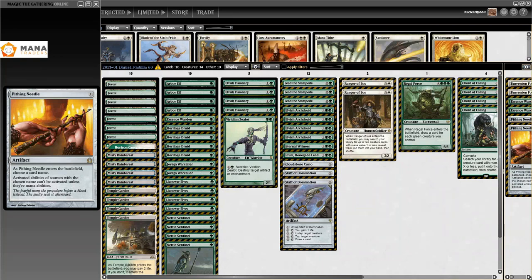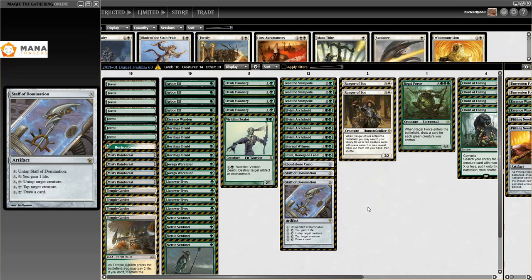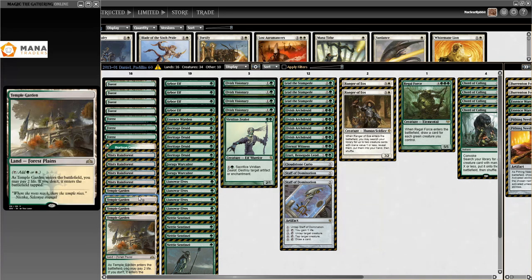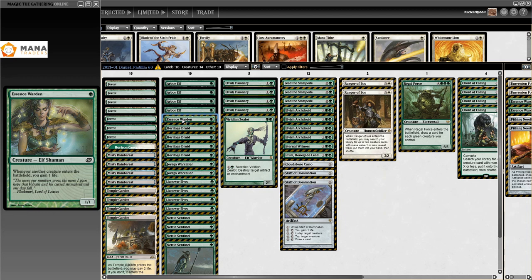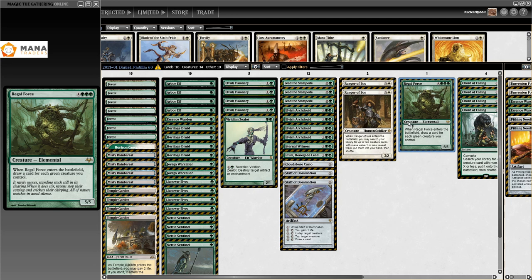Moving along to 2013, we have Daniel Pedelia's list from April 13th, 2013 — I couldn't find anything for 2012, there just wasn't much going on for this archetype. This is the first list where I found someone splashing white. We see four Temple Garden and one Essence Warden. What we splashed white for is Ranger of Eos — a 3/2 that lets you search for up to two creature cards with mana value one or less when it enters the battlefield. Regal Force is still in here as a one-of.